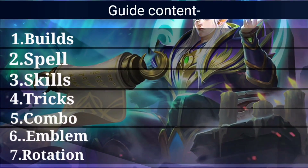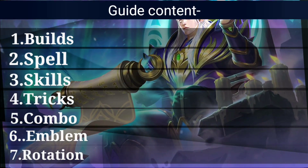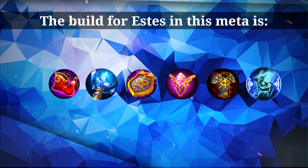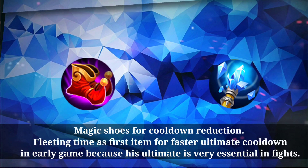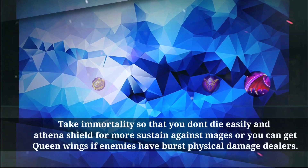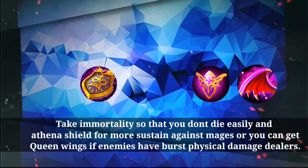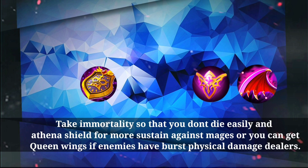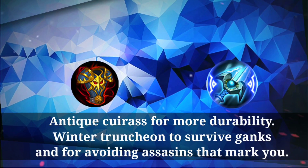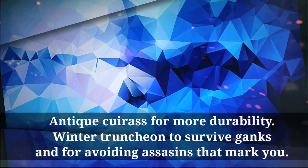This is the guide content for today. The build for Estus in this meta: Magic Shoes for cooldown reduction, Fleeting Time as first item for faster ultimate cooldown in early game, and Immortality so that you don't die easily. Athena Shield for more sustain against mages, or Queen's Wings if enemies have physical damage dealers. Take Cure Assist for more durability, and Winter Tension to survive ganks and avoid assassins that mark you.